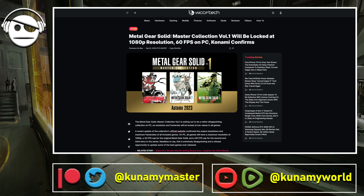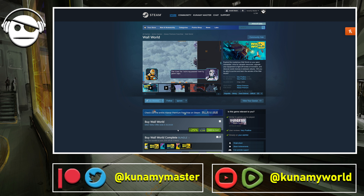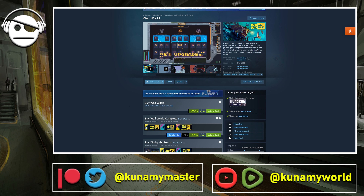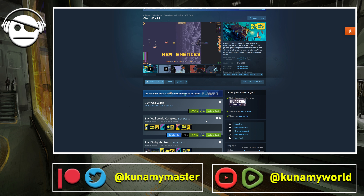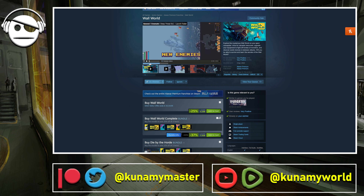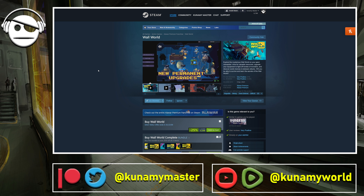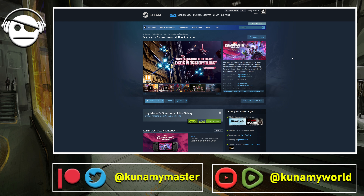Wrapping up with some gaming deals: Wall World is still on sale for around one more day at 37% off. I recommend the version with the Deep Thread DLC, which adds new enemies, new weapons, new areas — everything. At seven and a half bucks it's an excellent deal for what this game offers.